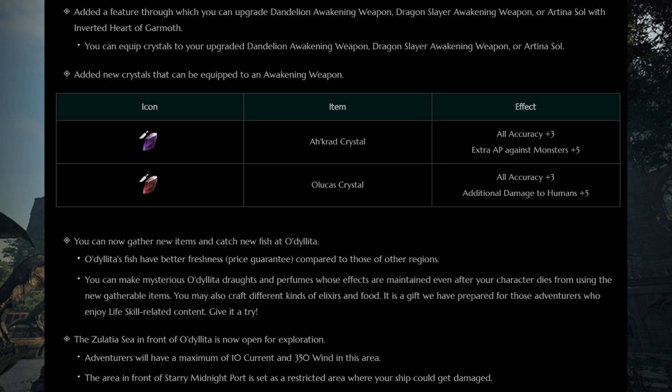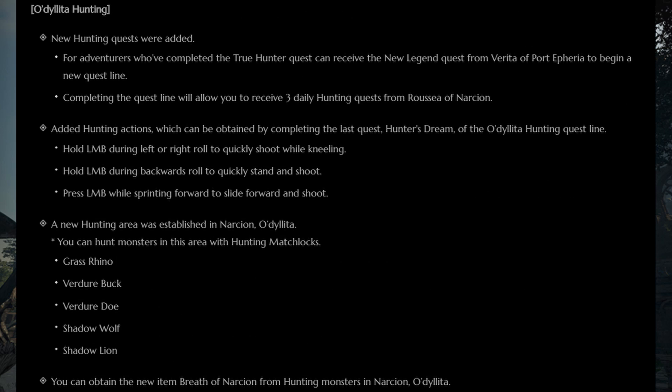New fish were also added to Odelita Waters — they retain Freshness price a little bit longer than normal fish. You can now sail the water south of Odelita as well, and the current maxes out at 10 which is not bad. New foods and elixirs were also added — I'll go over the details on how to craft these items in a separate video.